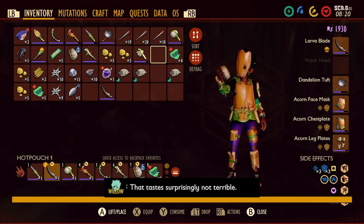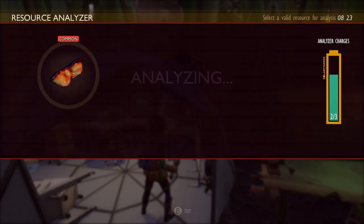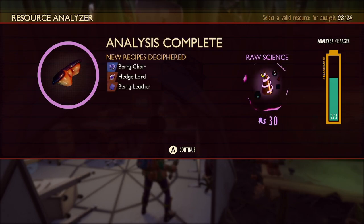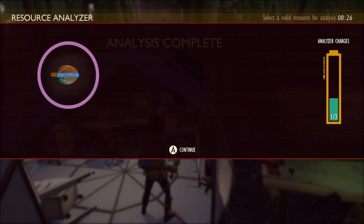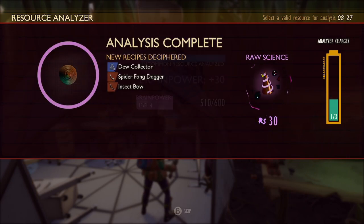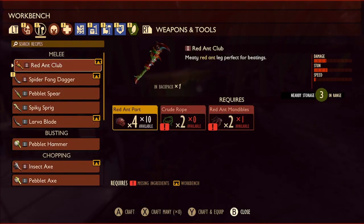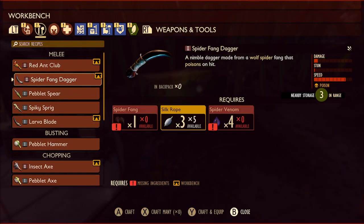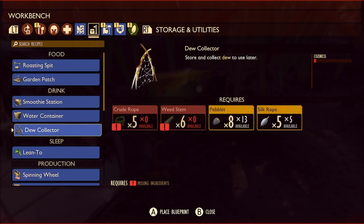Hi everyone, welcome back. In the last episode we cleared out the hedge lab, so let's analyze the berry chunks we got there. That gives us a recipe for berry leather. We also picked up some silk rope, so let's analyze that. We get the recipe for the dew collector, the spider fang dagger, and the insect bow. I think we're a long way from crafting a spider fang dagger, so let's focus on the dew collector, because that is quite necessary now.